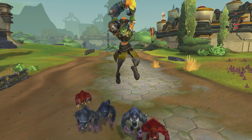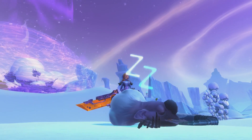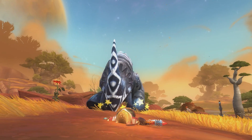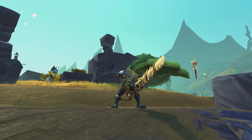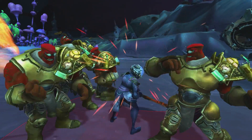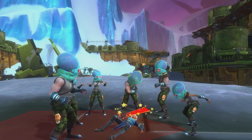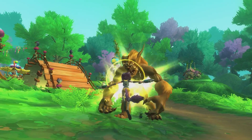Crowd control are attacks that disable enemies — stuns, knock downs, sleep, that kind of thing. Players have a love-hate relationship with crowd control. After all, using CC on an enemy can be undeniably satisfying. But there are few game systems that can be as keyboard breaking, table flipping, monitor smashingly frustrating as being the victim of crowd control.